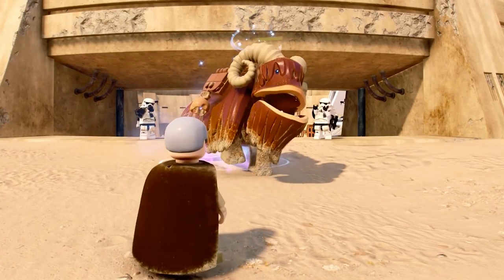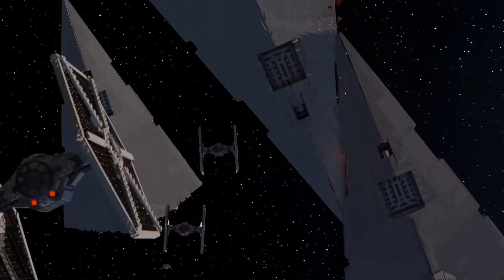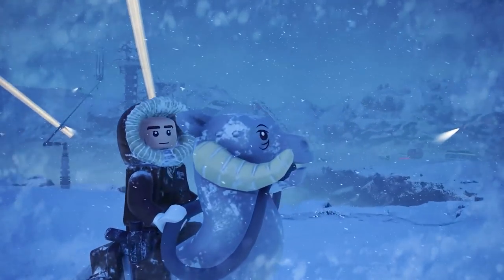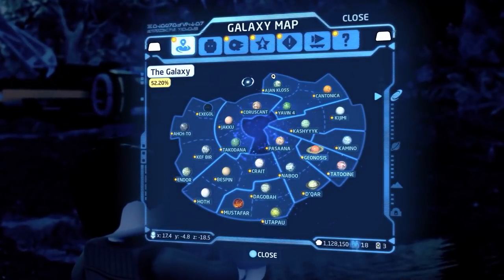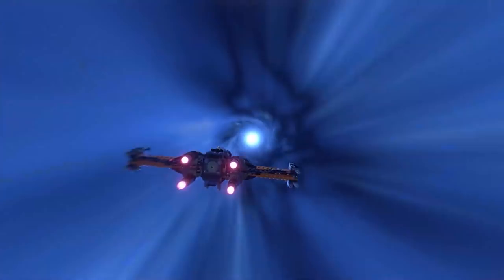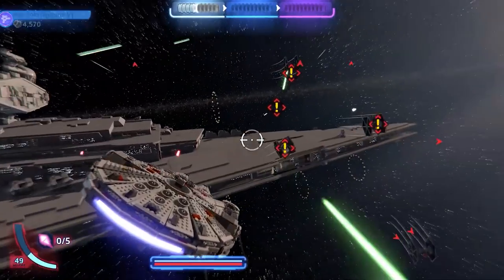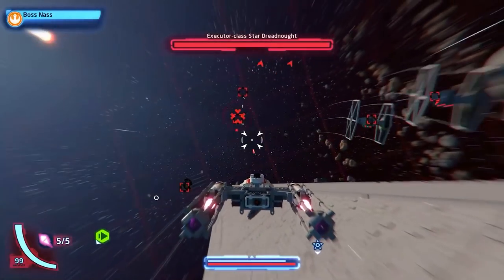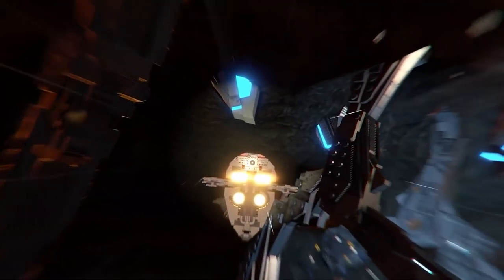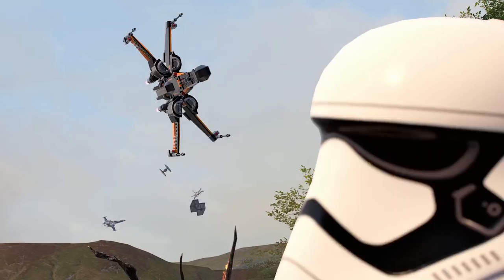There are also space hubs above each planet where you can partake in aerial dogfights, find quests and rewards, or just roam around in space. When you first launch the game, you will be able to choose from the start of each trilogy. Originally we thought you could start from any individual episode, but it's been changed to the start of each trilogy, so you can play through whichever trilogy you prefer first. The game has a galaxy map to travel to different planets that are unlocked as you progress through the story, and you can return to previously visited locations at any time.